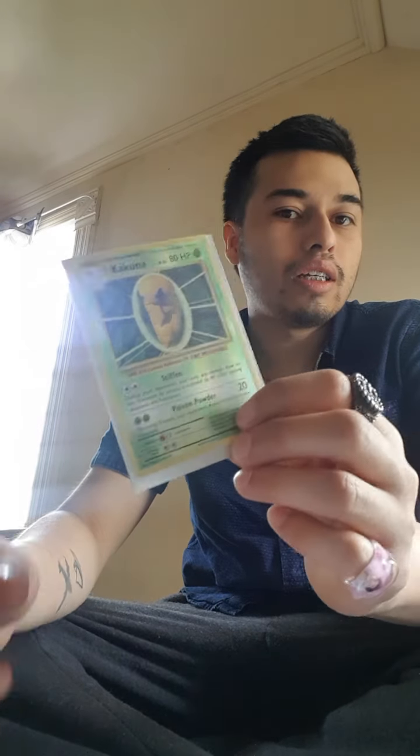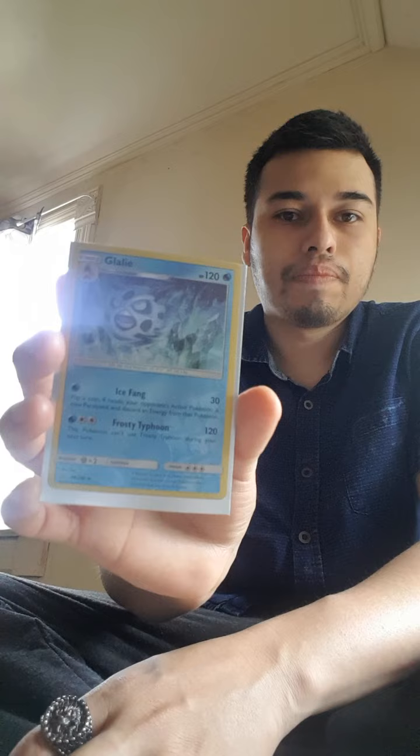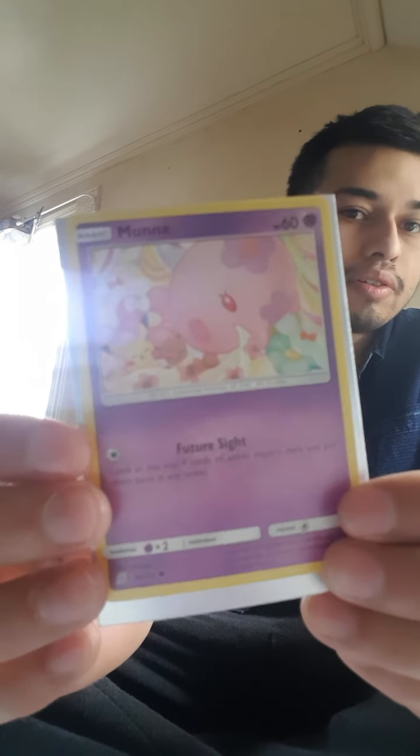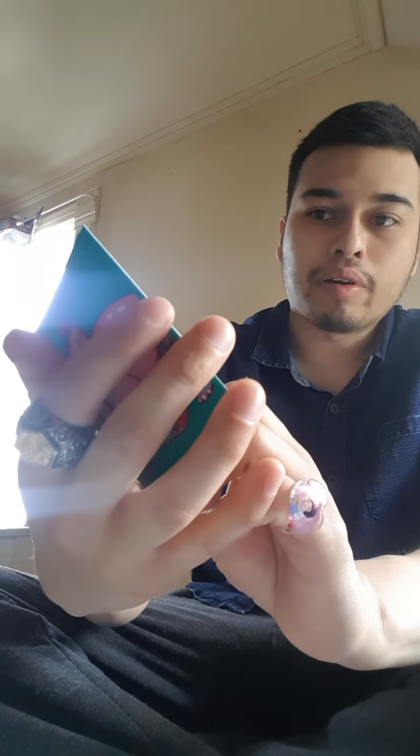Okay we got Kakuna — see that. We got Glalie, weird creature, who knows what type of Pokemon he is. Evolves from Snorunt — close to Snorlax. Feature sight — Moona, aww look at that, it's so cute. If you guys could actually really see it, she's taking care of Pikachu and a few Pokemon — Eevee. They are cuties.